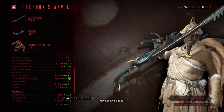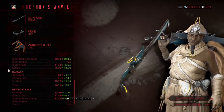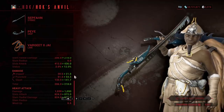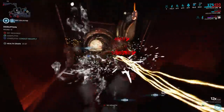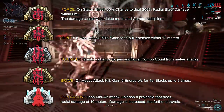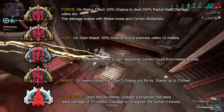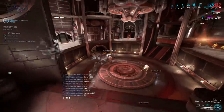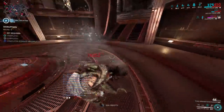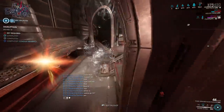The status chance is just fine, as you can use Weeping Wounds to help you build up the status chance, and the way armor is right now, you're gonna shred regardless. Also, since this is a Zaw, you can fit the Exodia Arcanes. These Arcanes can completely change how you mod and build your weapon, and the Arcanes I'm showcasing right now are the only useful ones to use. Unfortunately, Exodia Contagion is locked behind the Plague Star Event, so if you missed out, you can always trade with other players.